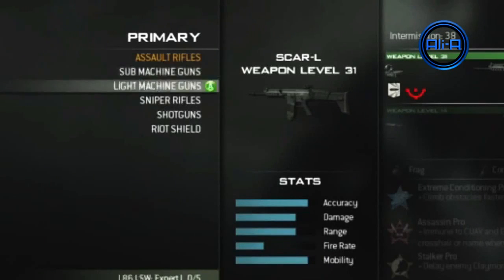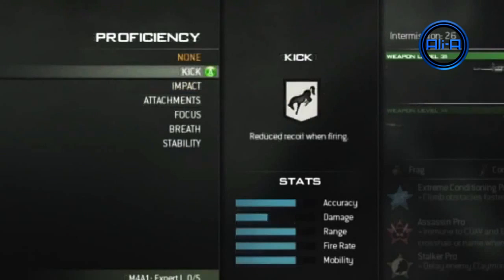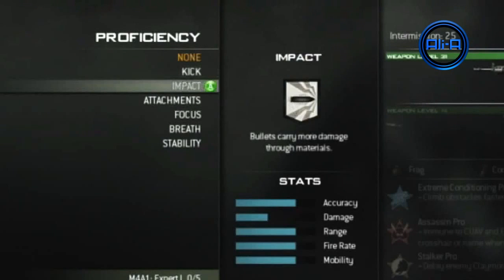Hey guys, my name is Ali A and welcome to some Modern Warfare 3 multiplayer news regarding golden guns and the highest rank. Now we've always had perks, we've always had attachments for multiplayer, but now they've introduced a new thing called proficiencies.